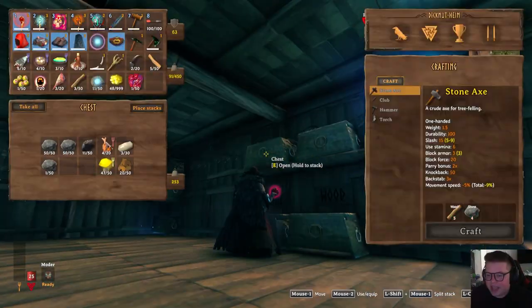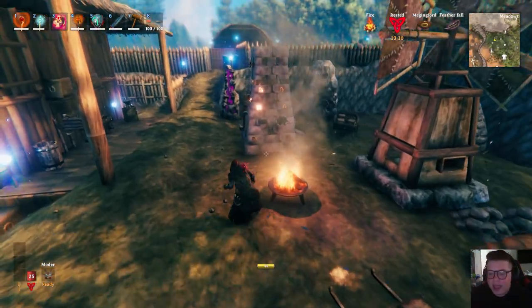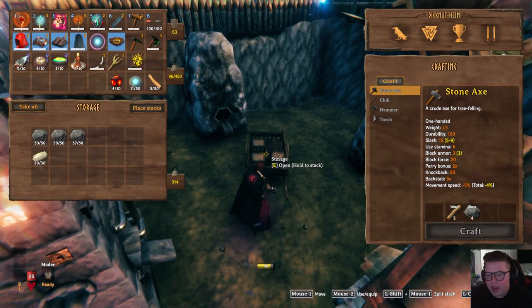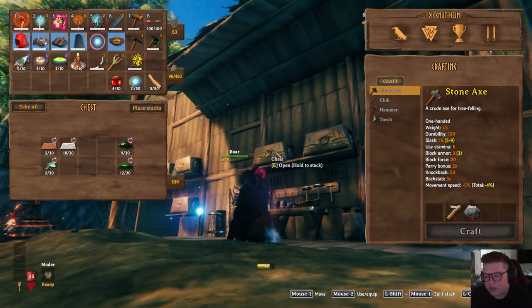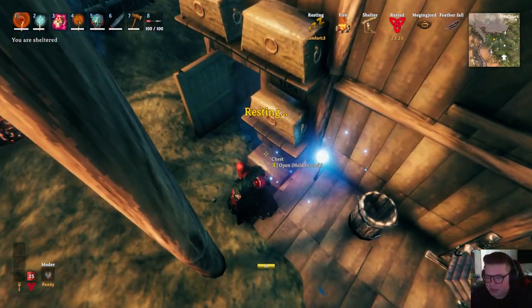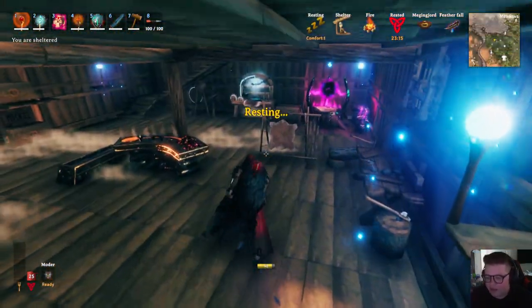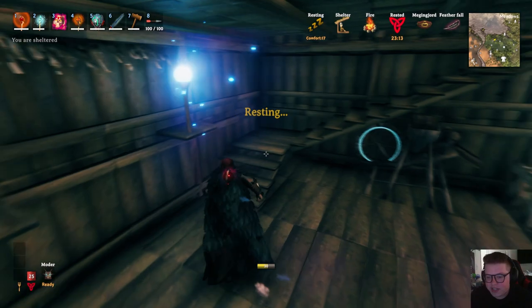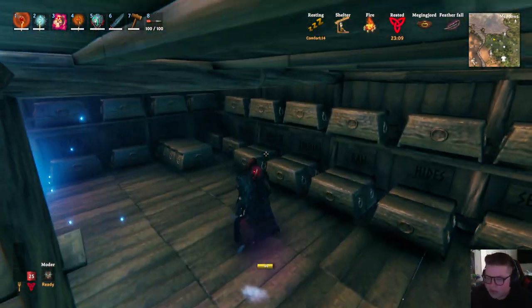Here's one thing I gotta tell you guys — I have not looked into the update a crazy amount. So first, let's go ahead and gather the materials to build a portal. When we get there we're going to have to build a portal because that place is more than likely extremely deadly. I'm hoping it's not like a repeat of the swamp, but there's a very high chance it will be. We gotta build a portal, so let's get the portal materials together.